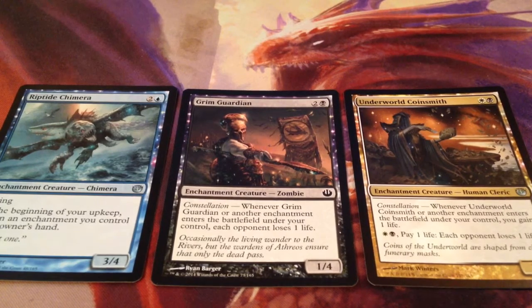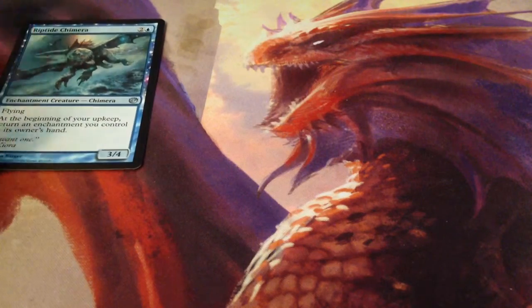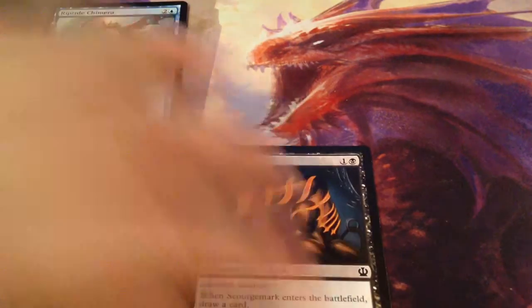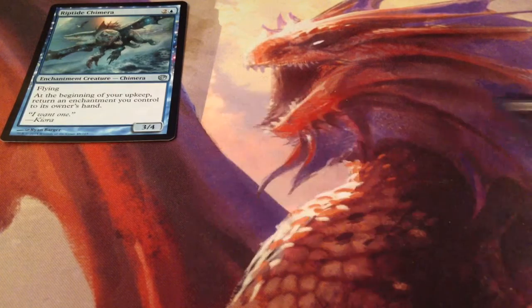Let's get on to the enchantments that you would use. First, we've got Scourge Mark. Scourge Mark is a 2-drop black enchantment. Enchanted creature gets plus 1-0, and when it enters the battlefield, you draw a card. Really useful with Riptide Chimera because you get to draw a card and trigger the rest of the constellation. All these enchantments also trigger constellation.